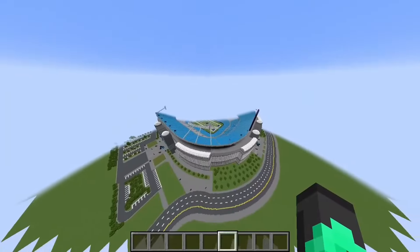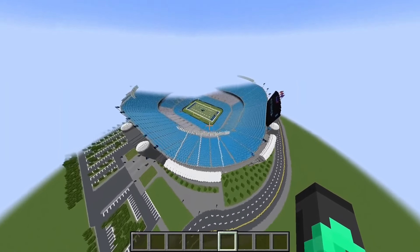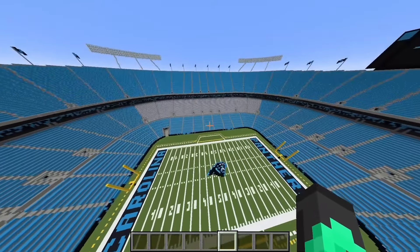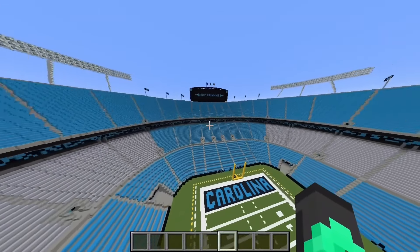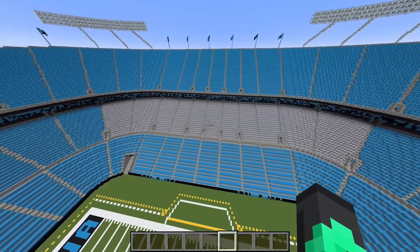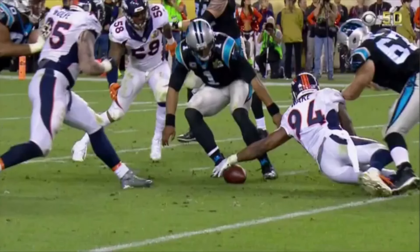Next up we have the Bank of America Stadium of the Carolina Panthers. Right off the bat, this stadium is literally more open than all the wide receivers Sam Darnold didn't throw to last season. It's so plain — there's a line here that's spottier than their past defense, and this gray part over here looks uglier than their postseason success rate. This message 'Keep Pounding' — more like 'Keep Pouncing away from the ball in Super Bowl 50.'